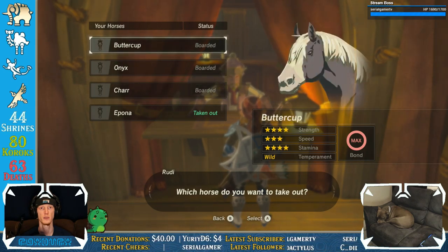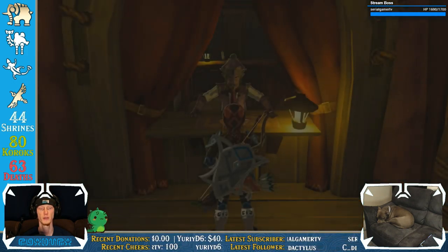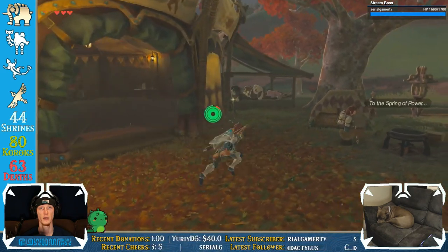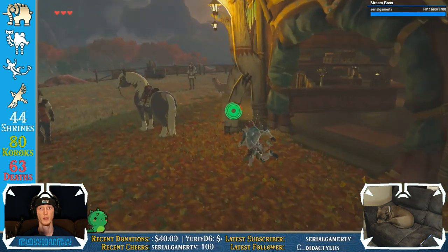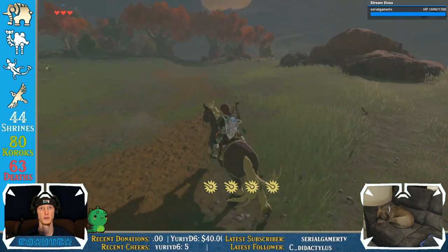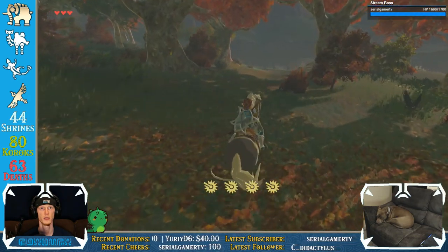Yeah, Buttercup! Can I release one of these? Wow, look how awesome she is. Now let's roll with some Buttercup. Maybe we'll give her that new bridle that we found. Can I do that? No — it has to be with that one person. Alright, Buttercup, let's go.